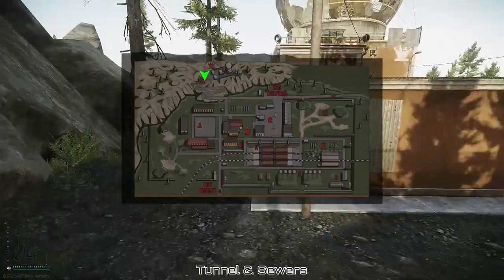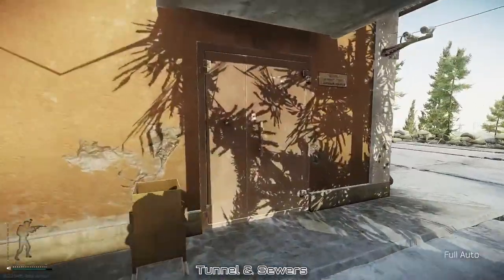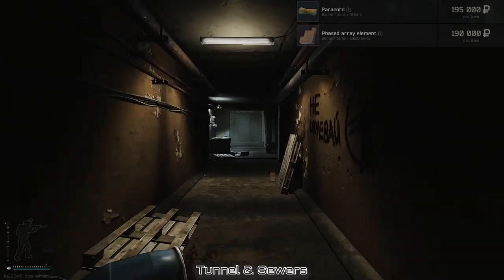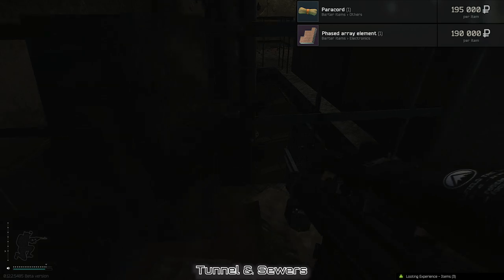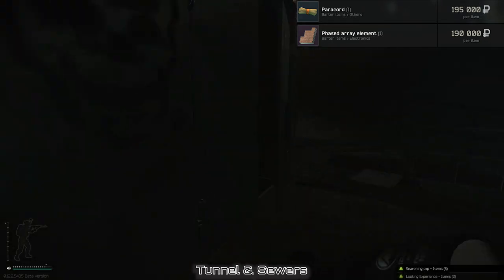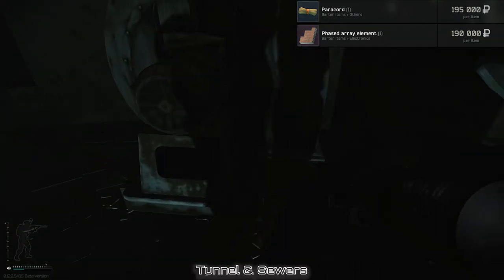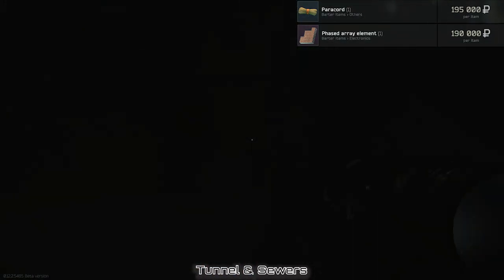Today we're going to be looking at the paracord and phased array element spawns. Starting on the southern end of the map, we're entering the tunnels and sewers. Whenever you come across a toolbox, make sure to loot them for a low percent chance for a paracord. At the bottom of these stairs you can find tools everywhere and a lot of valuable weapon attachments strewn about.